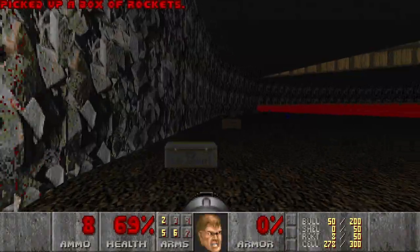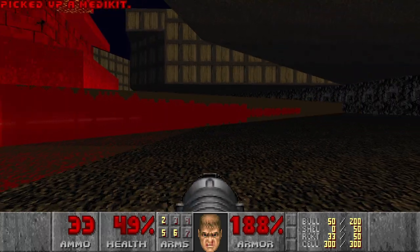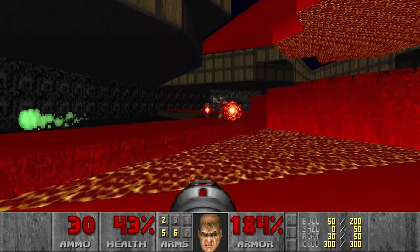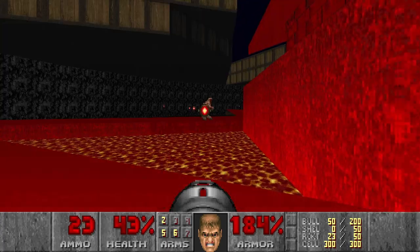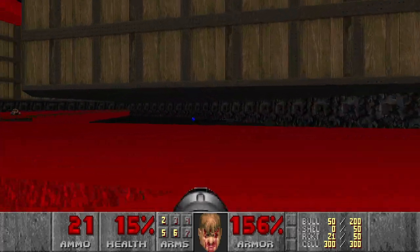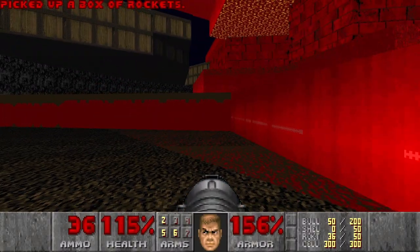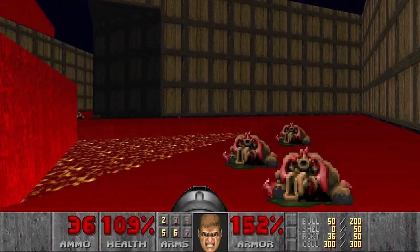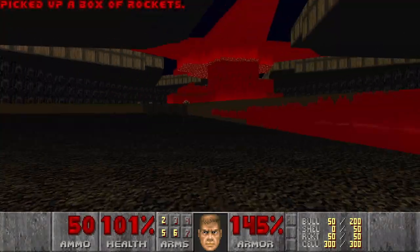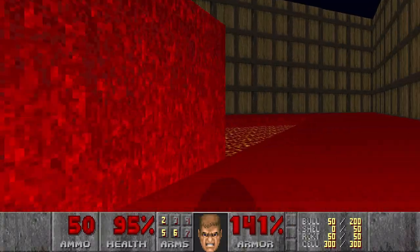So first I will go for the mega armor. I'm getting sniped heavily — quite bad. I hope I will not die now. Then let's kill this baron. Nice. I just had to be hit by that last projectile. Let's go and grab this supercharge and some more rockets. And then I will go for the partial invisibility. And some more rockets just in case.